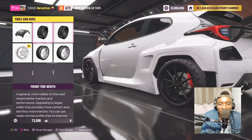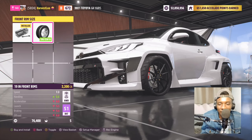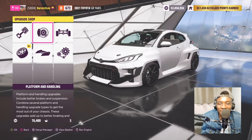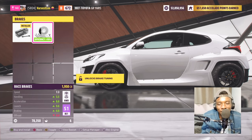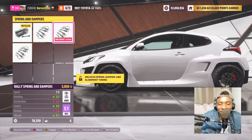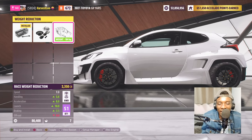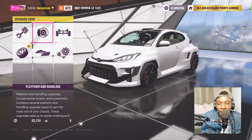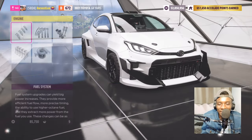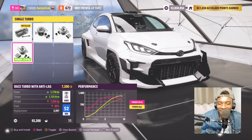I can only make them bigger in front, so I'll stick with the stock wheels because they look good. Let's upgrade the brakes, and add rally suspensions since it's not on rally suspension bone stock. Weight reduction - I can take off 184 kg, that's a lot of weight. Let's also give it some extra horsepower and upgrade the engine a bit. Let's give it anti-lag - okay it's not a bad idea.